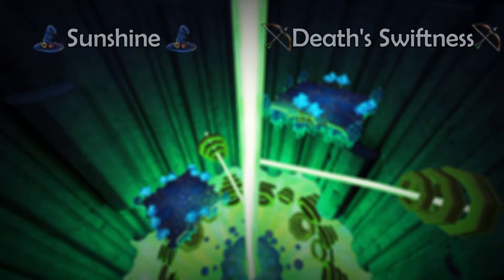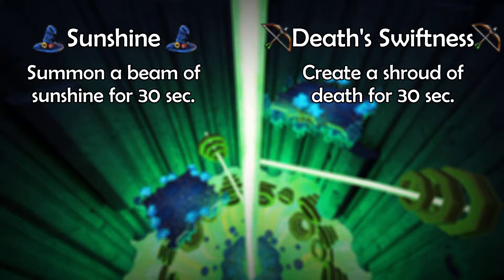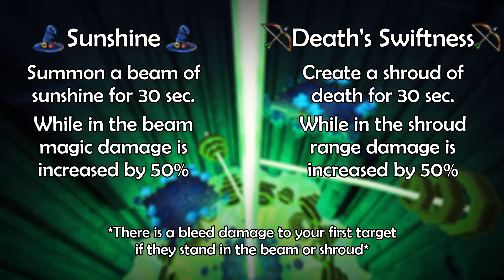The reason why both abilities are so awesome is because when you trigger them, you either summon a beam of sunshine or create a shroud of death where you stand for 30 seconds. As long as you're standing within the sunshine beam or death shroud, your magic or range damage is increased by 50%. It's because of this increase that we want to use as many thresholds as possible.